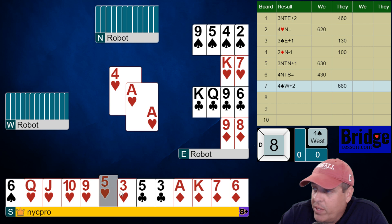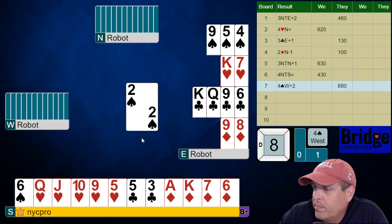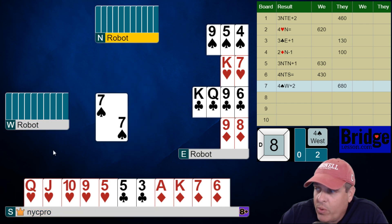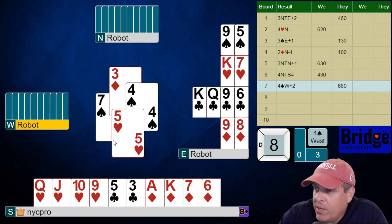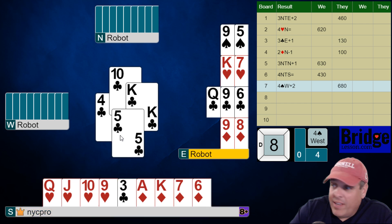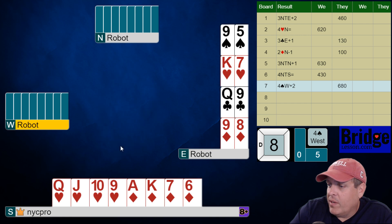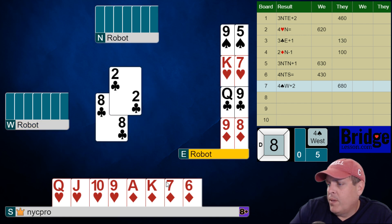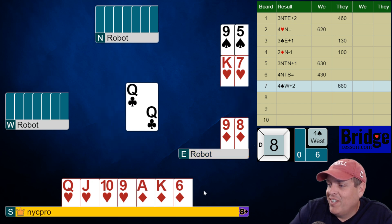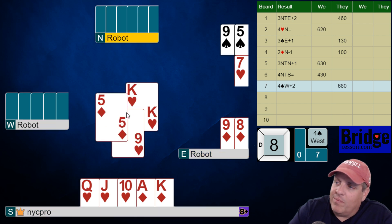Now let's see what partner leads. Not surprising — they lead a heart. And look at that nice 12 count over there. The reason they get to their Jacoby two no trump is they have a little shortness on their hand over there, so they count that towards their points. The question is going to be for us: how many tricks are they going to take, and what are they going to pitch on that king of hearts over there? They're saving that to the end, it looks like. They have very good clubs. We played the seven, and then they're getting a pitch on the club and the heart. Brutal.